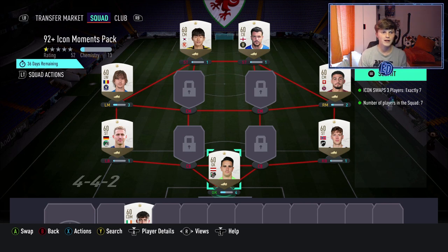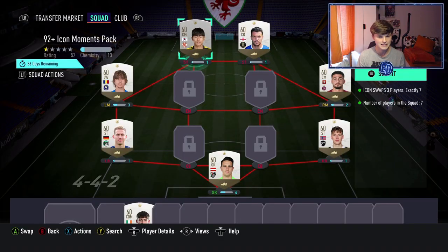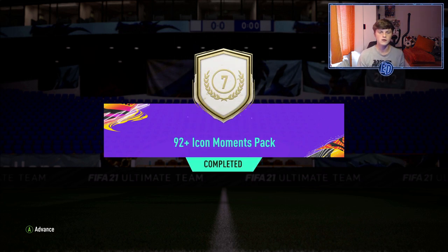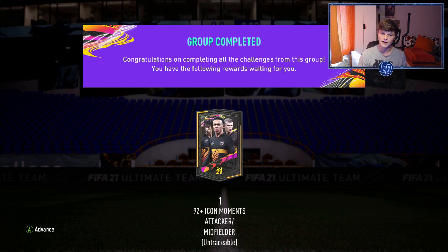Welcome back to another video. Today we have the 92 plus icon moments pack — it's seven swap tokens. I went for three fodder packs at the start when they were available, which leaves me with 12 tokens left. I'm going to do this seven-token pack, then a five-token icon moments pack. Maybe that's a wrong decision, but at least I'm getting two icons, even though there are no player picks.